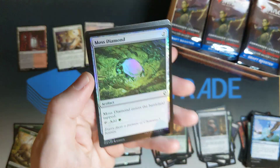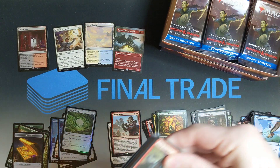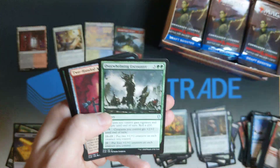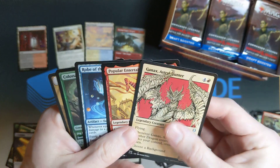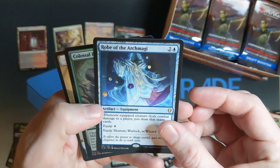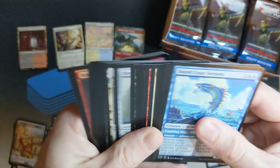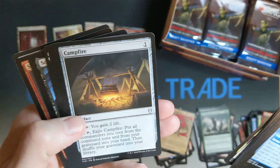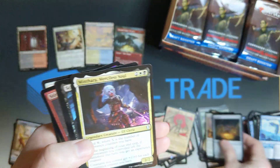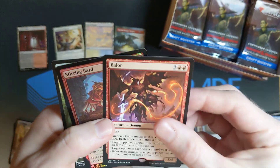And a beautiful Moss Diamond in Foil. So in 17 boxes, you'll expect a pool from the foil slot — seven Mythics. That's one of the things I'm really looking at going forward. Robe of the Archmagi. Haven't gotten any Foil Mythics yet. Dire Mimic — I just love that. Having played D&D and run quests with Mimics as the antagonist.